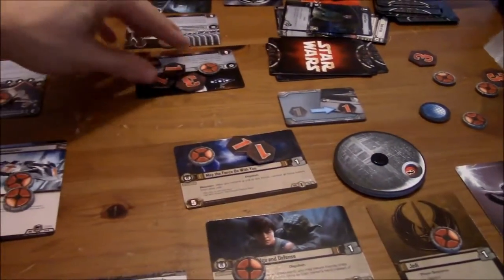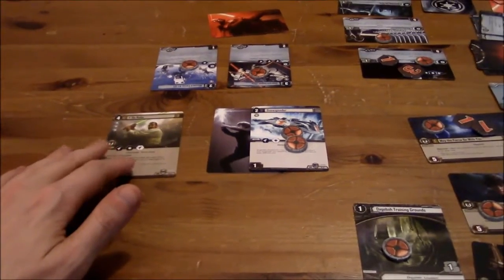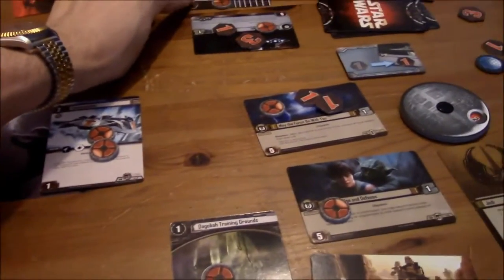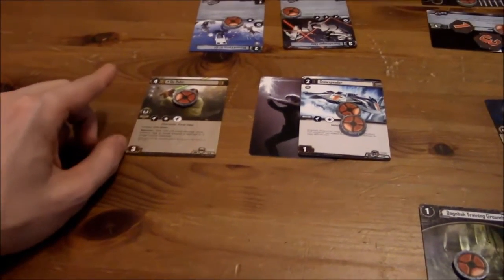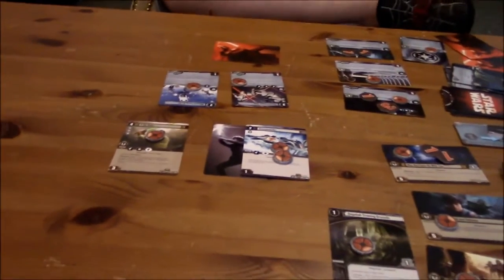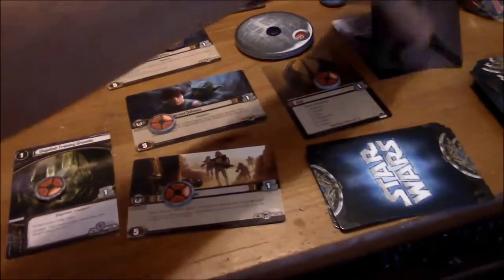What I could have done is attacked with him as well, and that black one would have finished that objective off. But what I'm going to do is attack with him now and focus him. I'm going to attack this objective down here — that does one black, one black, and then I win unopposed, so that's another damage. Stop damaging my cards! Well, that's how I win — I have to damage your objective cards and try to take them out. I need three objectives destroyed in order to win.